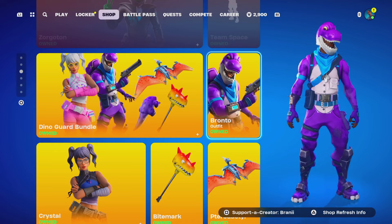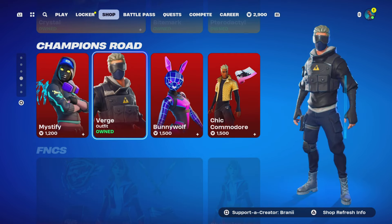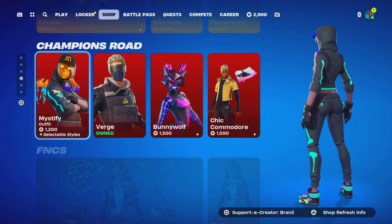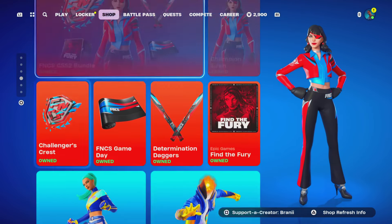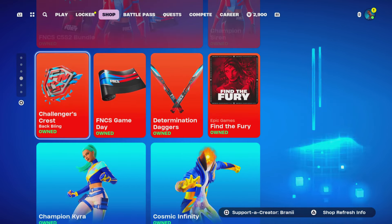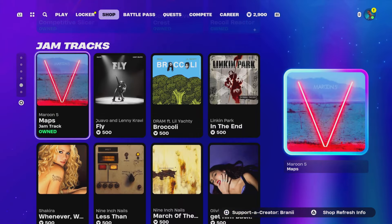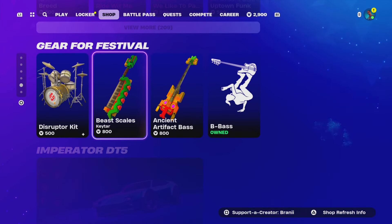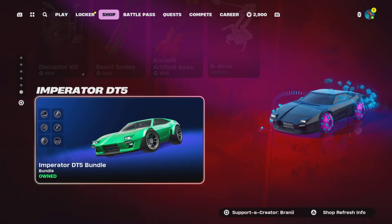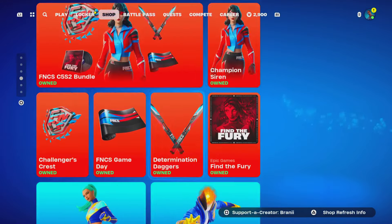We also have the Crystal skin and the Bronto skin back, available to buy separately. There are some competitive-style skins — I like one of them and I'm surprised I don't have it. FNCS skins are here too, but the FNCS pickaxe and new FNCS skins will be in the next item shop rotation, either after the next Fortnite update or already out when you're watching. We also have the DT5 Carbono.